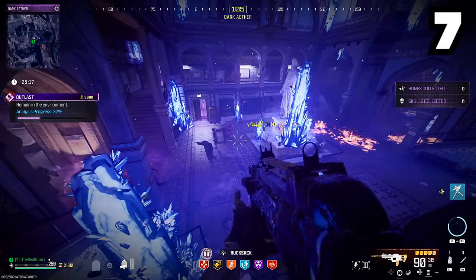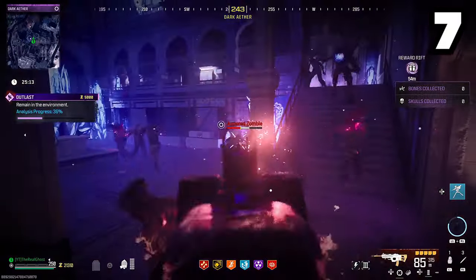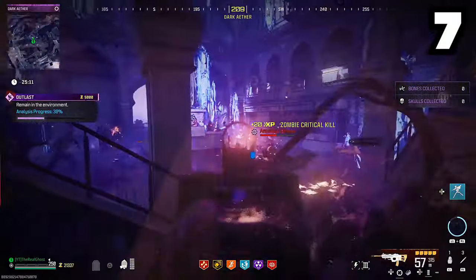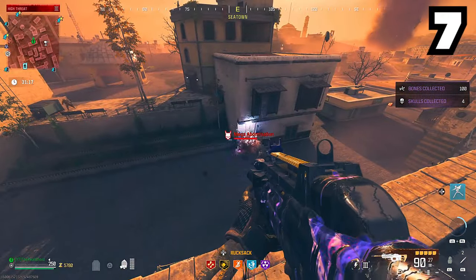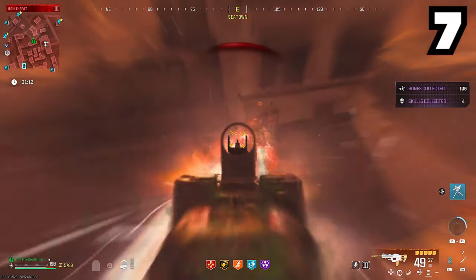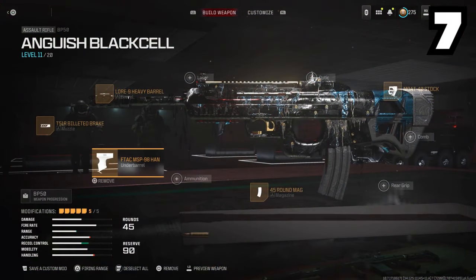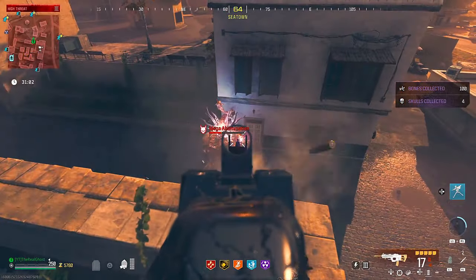Starting off at our number 7 spot, we're going to come in with the BP-50. Assault rifles don't get a lot of love in Zombies, but this thing shreds. When I first took it into the red tier zone and tried it out on the Zombies, I was very impressed — it tears off those heads on the Mega Abominations fairly fast, and this thing even holds its own in the Dark Aether. We're going to throw the loadout on screen. This is an assault rifle that is definitely worth a try.